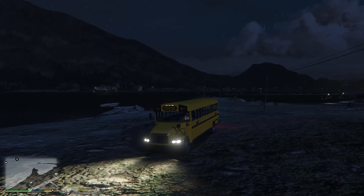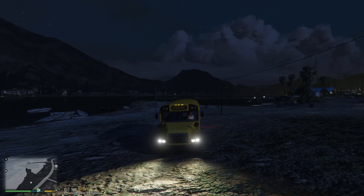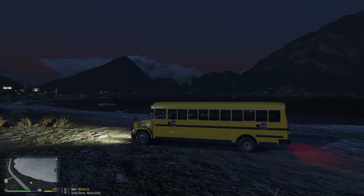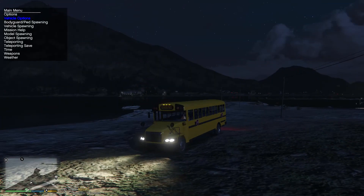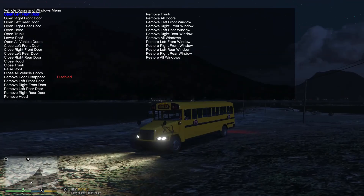Unfortunately, the caution light and stoplight don't work, and you can't really stop traffic with it. If you want to be realistic and go through a certain route to pick up kids, you can't really do that because vehicles don't stop for you. But the doors and the stop sign — we can do that via trainer. So we have all these doors we can open via trainer.